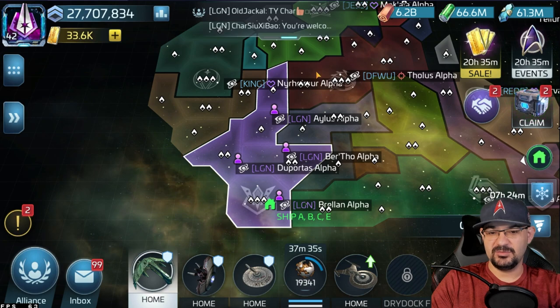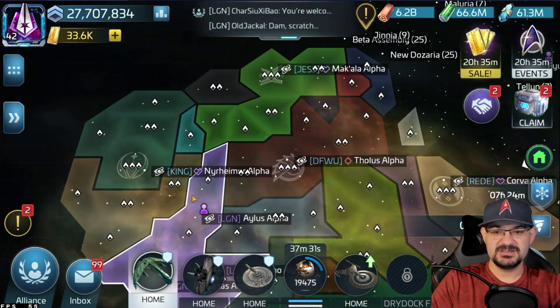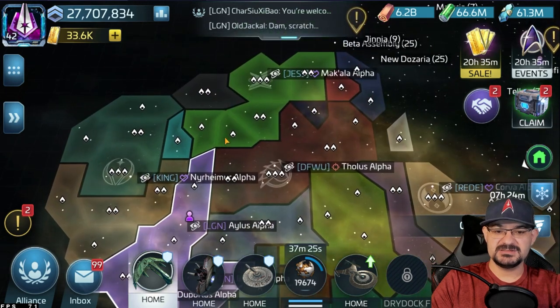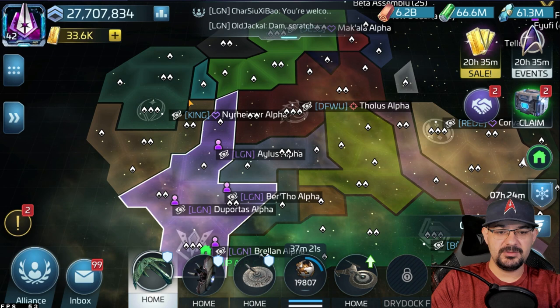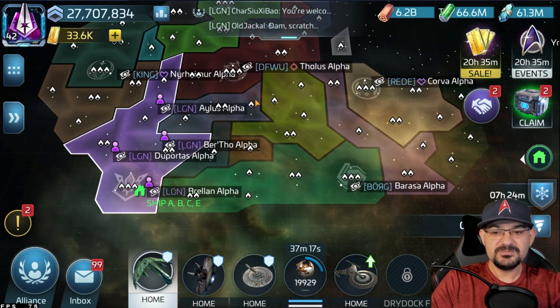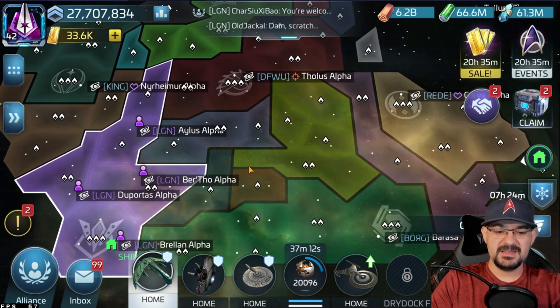This is our little preset area we have — still debating on what direction to go, even though this kind of looks like an overgrown toilet. As you can see, most alliances have their systems: we're right here, Borg stretching on the bottom end, Jess stretching up to the top, BCF taking this little corner right here, King right here. These are the alliances on my server — people are spreading out, fighting for territory.